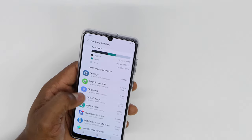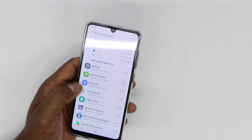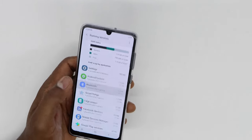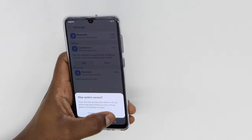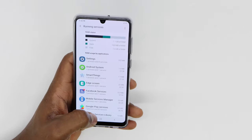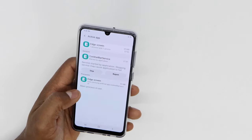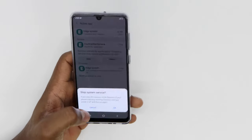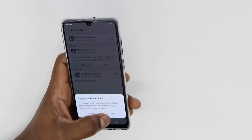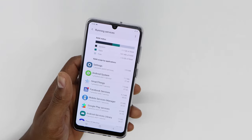What you're going to do is press each app and stop it. The only app you don't want to stop is Settings. For example, press Bluetooth and stop it if you're not using Bluetooth. Then go to the next one — Edge Screen — stop it. Then go to Facebook Services and stop that app too.